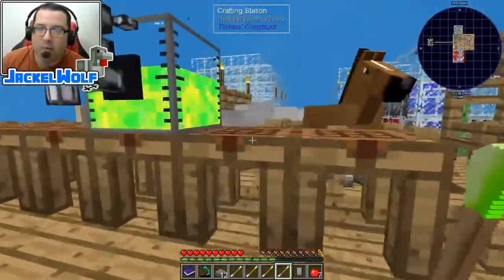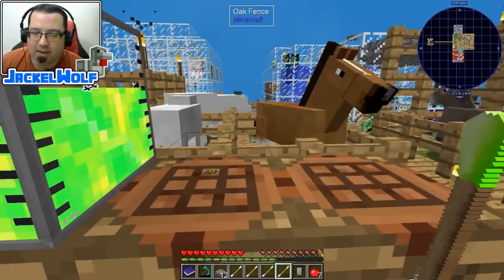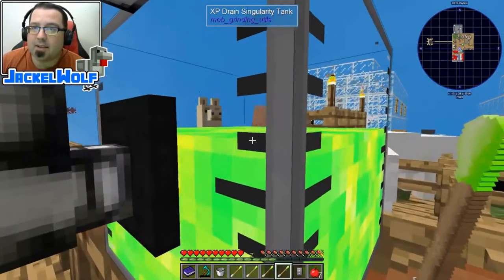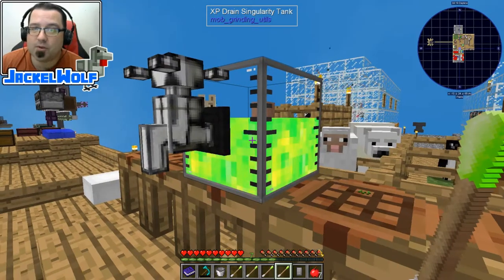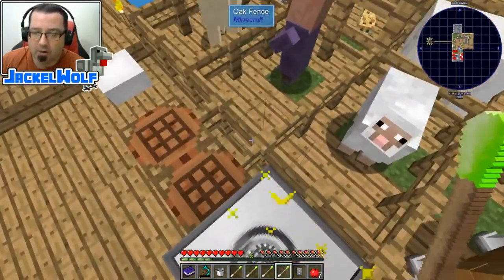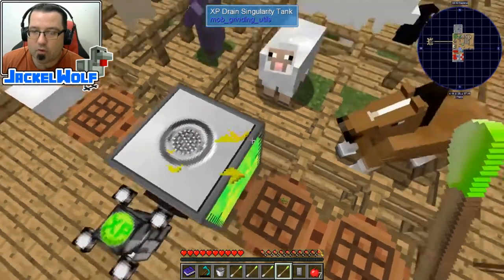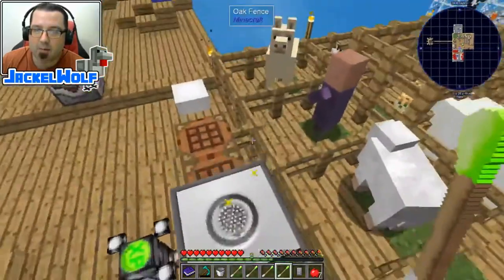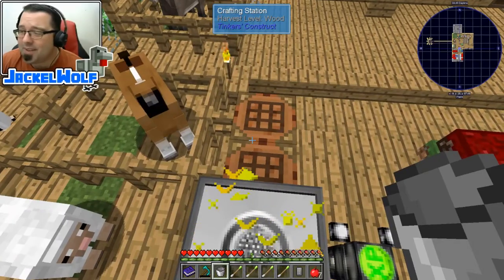I made a whole bunch of these swabs, but one of the ingredients is going to be some liquid XP, and I'm not sure how much I've got, so we can always come back to this later. The next ingredient we need is a bucket of liquid XP. I've been collecting this liquid XP for quite a while — we were using it when making soul sand a few episodes ago. I crafted an XP drain singularity tank, and basically if I jump on top of it, it drains all the XP out of my inventory. If I wanted it back, I've got the XP tap — I can turn it on and pick them back up.